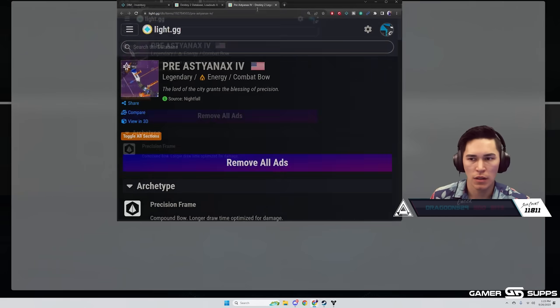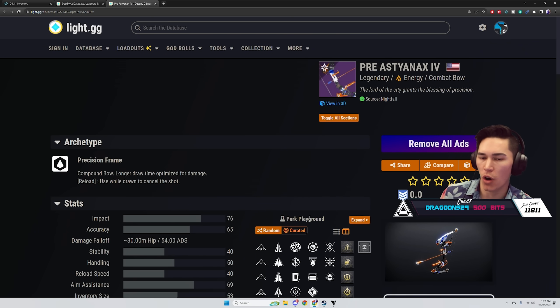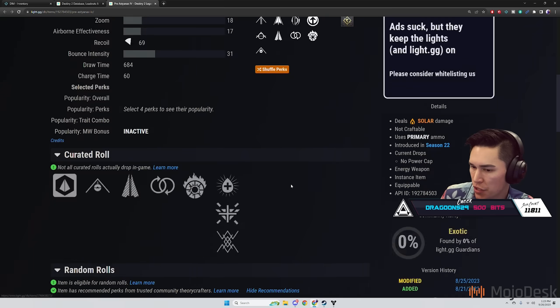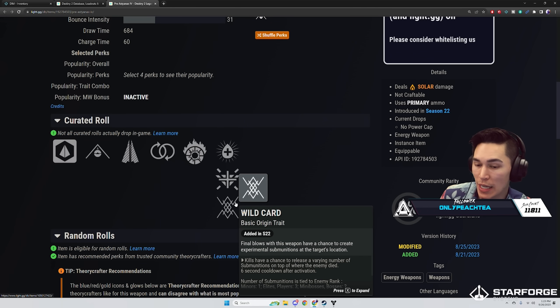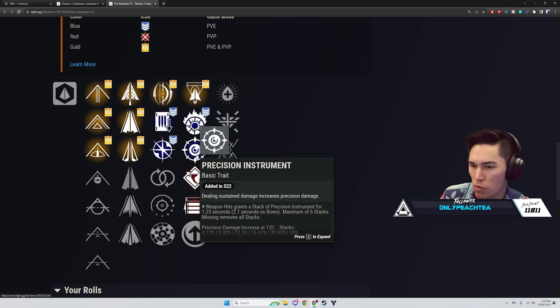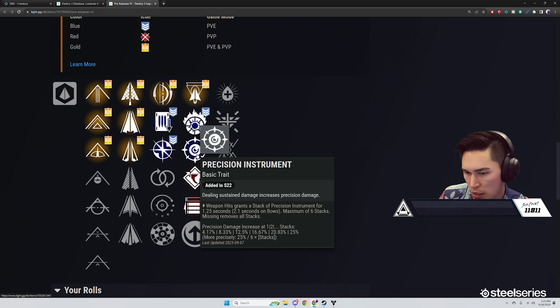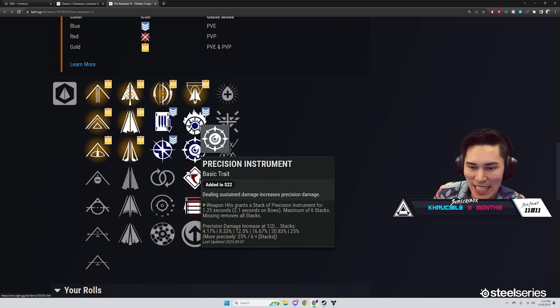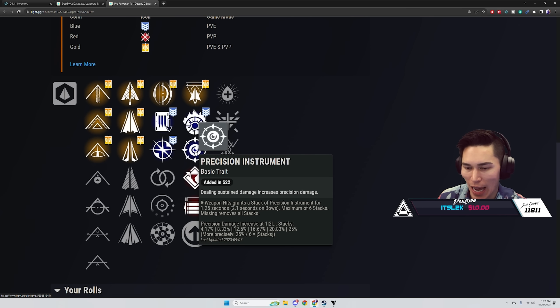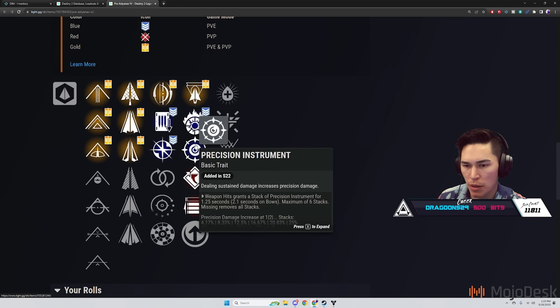Now let's jump into Destiny and see what the adept reward is for this week's Nightfall — the Knife All. It's a precision frame bow with the origin trait Wild Card, which I really like. It also has Precision Instrument — weapon hits grant a stack of Precision Instrument for 2.1 seconds, maximum six stacks. At max stacks it can reach up to 25% damage.